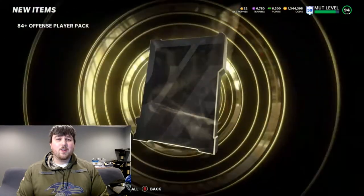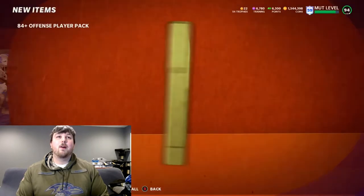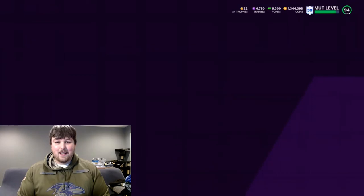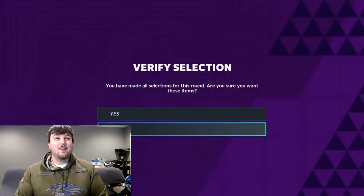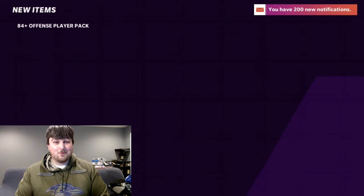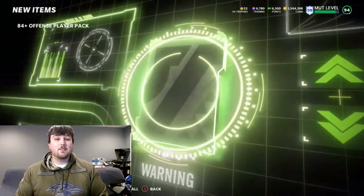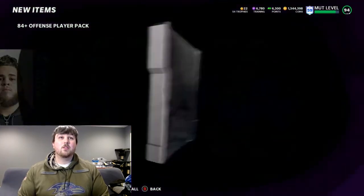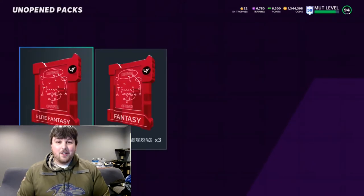We're doing our three offensive packs right off the rip and then the three defensive packs after. Second pack pulls an 84 Matt Ryan harvest card — that pack seemed kind of bad. Last offensive pack: 85 overall, then 81 Donovan Wilson, 82 DeMarcus Lawrence, 93 overall, and 75 Evan Ingram. Not a great haul from the offensive packs overall.